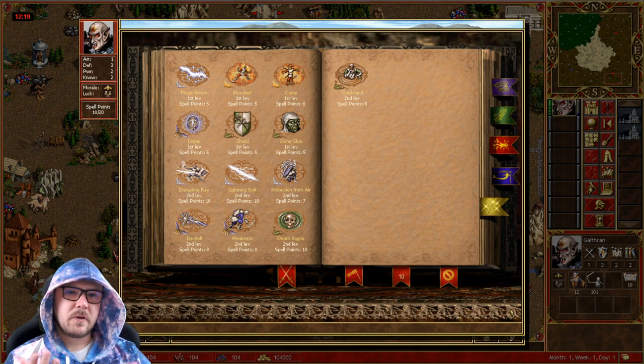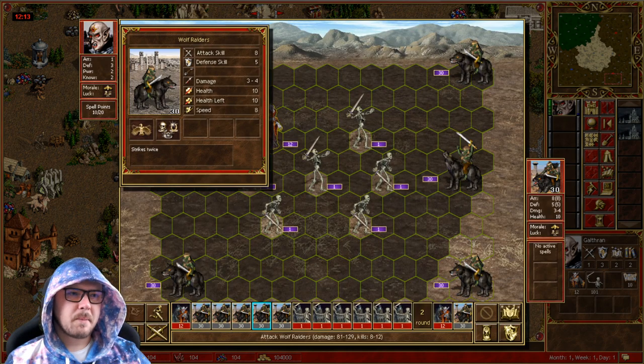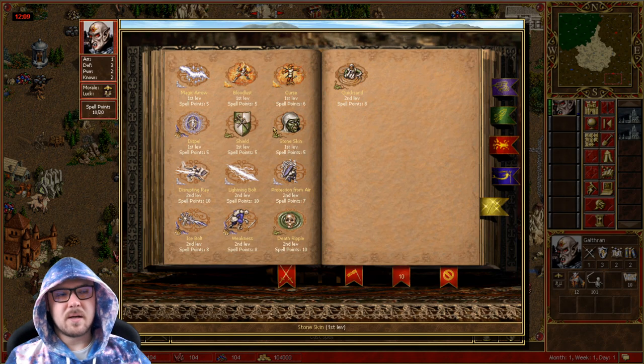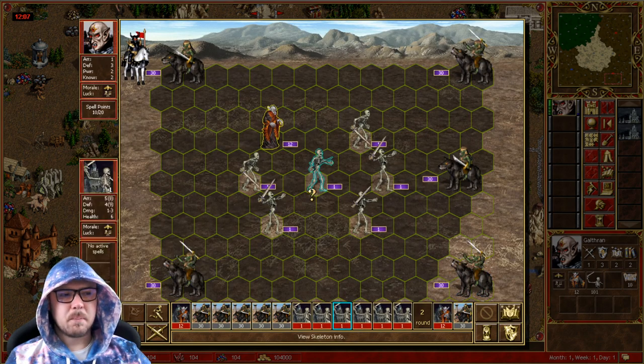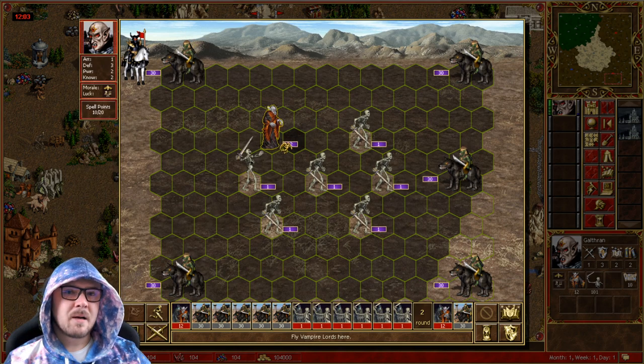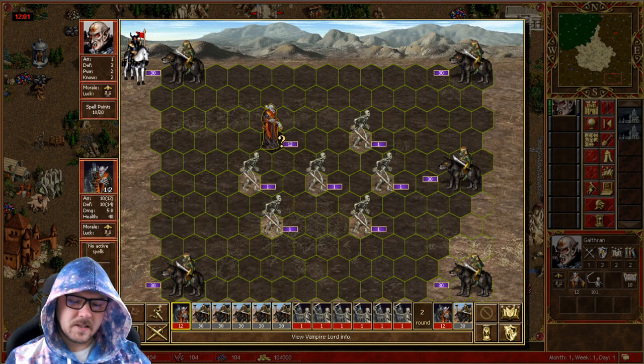You can always also utilize spells — there are multiple ways that you can do this. You can try using something like magic arrow or a lightning bolt to try to damage some of them. You can try to use shield or stone skin to take less damage, maybe even bloodlust. There are plenty of options; you could even use animate dead if you happen to have it.